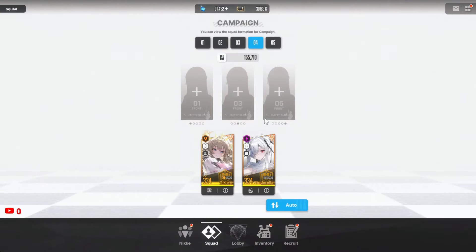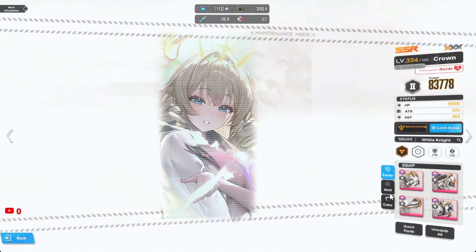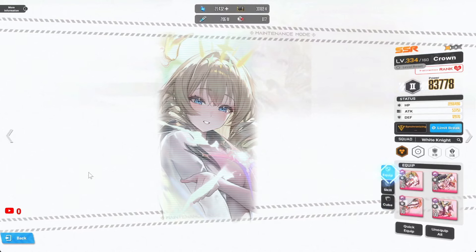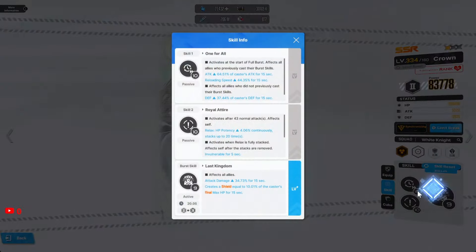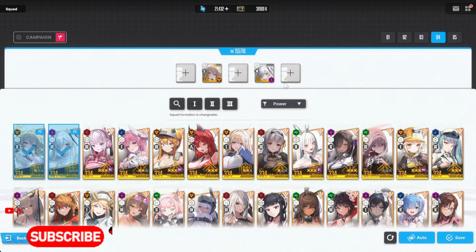For the best team, you definitely want to use Crown — she's one of the best Burst 2 units in the game and is absolutely crazy strong with Cinderella. That's going to be your Burst 2 slot covered. Now let me mention the character who is absolutely amazing for Cinderella but that I unfortunately don't have.